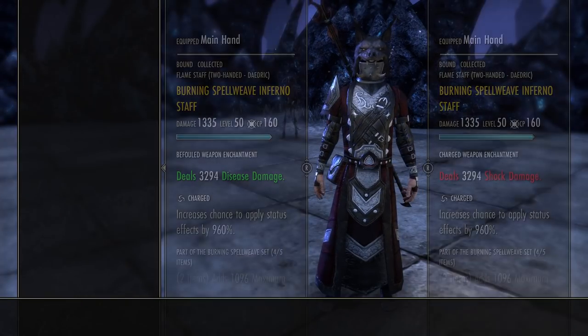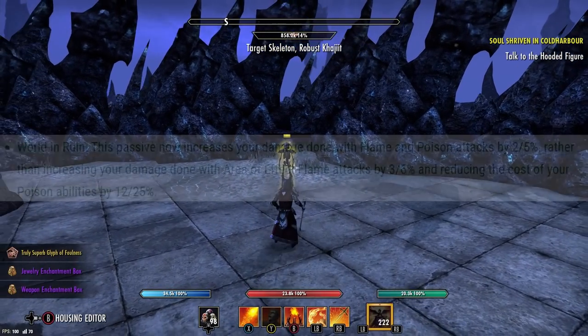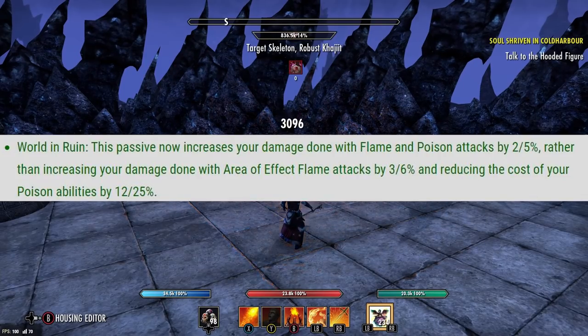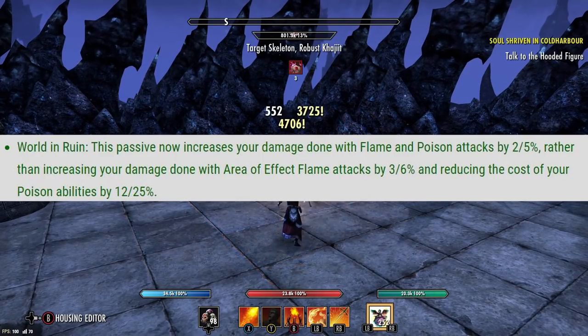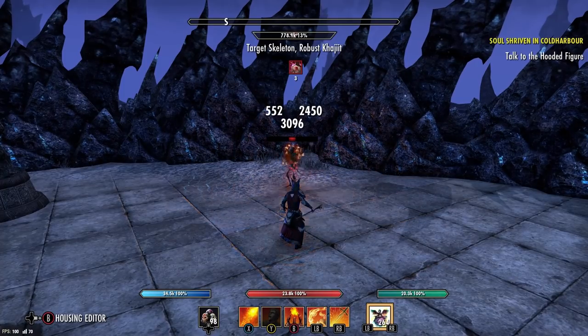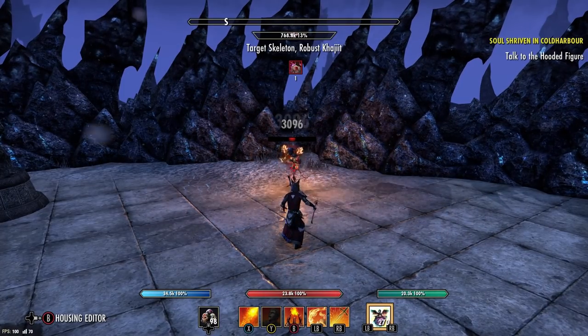Another change they did was World in Ruin. This passive now increases your damage done with Flame and Poison attacks by 5%, rather than increasing your damage done only with Area of Effect Flame attacks — which was like nothing — and reducing the cost of Poison abilities by 25%. So now we're doing 5% more damage across the board.